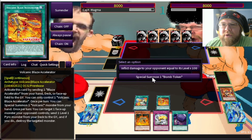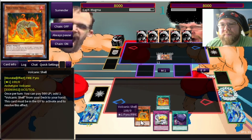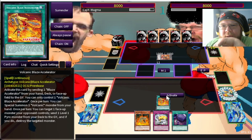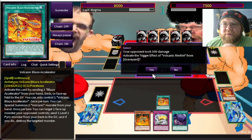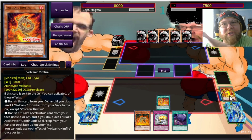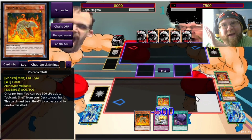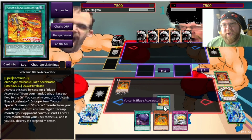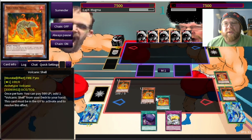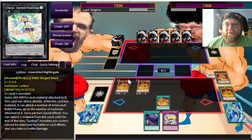We're going to send our Volcanic Emperor to the grave and give my opponent a Bomb Token. These Bomb Tokens, while on my opponent's board, deal damage when they get destroyed. We activate the Blaze Accelerator and destroy my opponent's Bomb Token, doing burn damage — more importantly we're sending our Rimfire to the grave. That does 500 to my opponent and activates Rimfire's effect. I can banish this dude and send another Volcanic to the grave — in this case, a Shell. We'll normal summon both of our Volcanic Shells since I still have the ability to special summon with the new Accelerator.